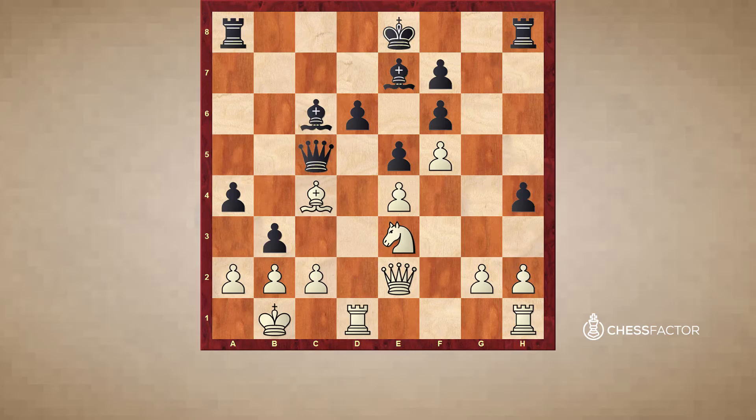I really like Becerra's move, just simply ignoring everything and playing bishop d5. His goal with this move is to exchange off these light-squared bishops and leave black with a dark-squared bishop on e7 that's blockaded by its own pawns and unable to really participate much in the action.